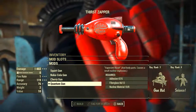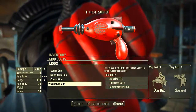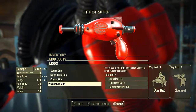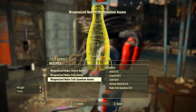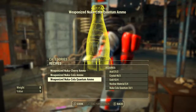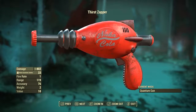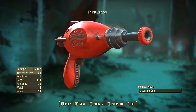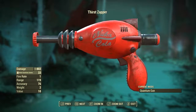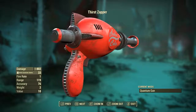Now let's move on to the ultimate modification of the Thirst Zapper: the Quantum Gun, whose description reads 'Vaporizes thirst — and body parts — causes a small nuclear explosion.' To create the weaponized Nuka-Cola Quantum ammo you have to go to a chemistry station. Creating one needs 2 Acid, 3 Crystal, 4 Gold, 4 Nuclear Material and 1 Nuka-Cola Quantum. The Thirst Zapper with the Quantum Gun modification applied has a base ballistic damage of 402, uses weaponized Nuka-Cola Quantum ammo, a fire rate of 1, range of 119, accuracy of 76, weight of 2 and value of 10.